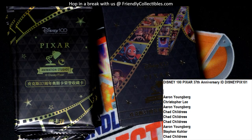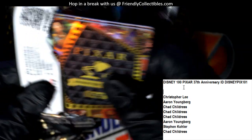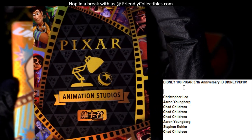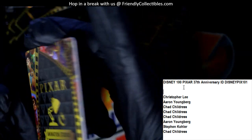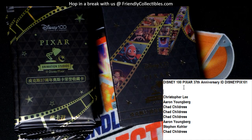Next up is Christopher L - these are coming out to you. Let's see what we can pull out of here. Nemo! You got a Nemo - not numbered, nice Nemo. And then you've got Russell from Up - that one's not numbered either. Christopher L, a couple of good characters there for you.